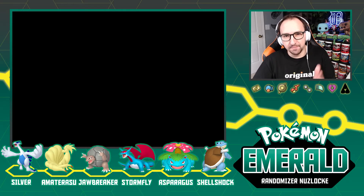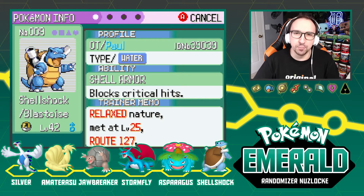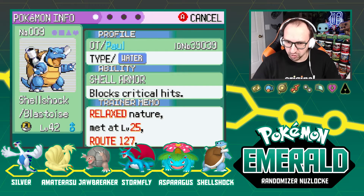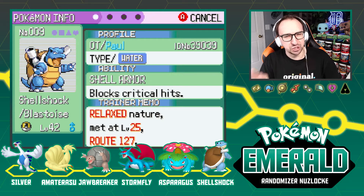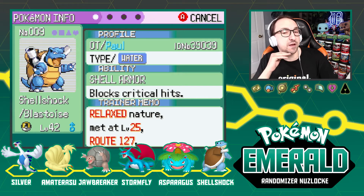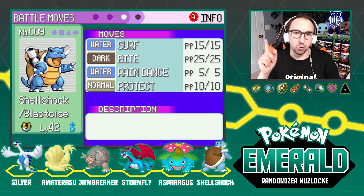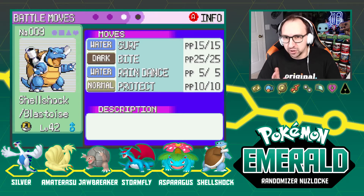Here's your team recap — hit that like button, subscribe if you're new, and ring that notification bell to stay notified on what uploads go live. Here is Shell Shock the Blastoise, one of our newest team members. Shell Armor blocks critical hits — I do believe Shell Armor is actually what Gigantamax Blastoise has in Sword and Shield, if I don't mistake myself.